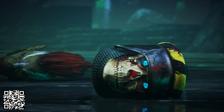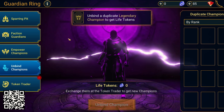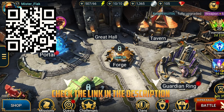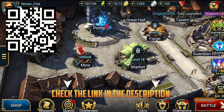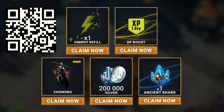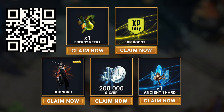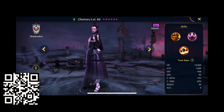All these new updates and features are coming, making now the perfect time to start playing Raid. But don't worry, you won't get left behind — in the description of this video or that giant QR code on screen. Click on it and I'll give you a head start. You'll get 200,000 silver, 1x XP boost, an energy refill, and an ancient shard so you can summon an awesome champion. And best for last: an epic hero called Chinoru.